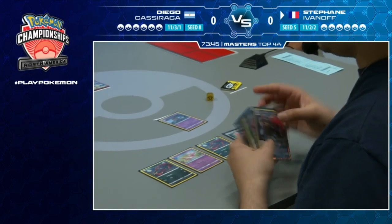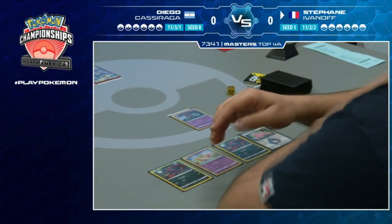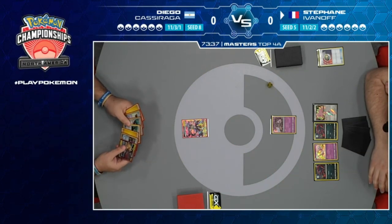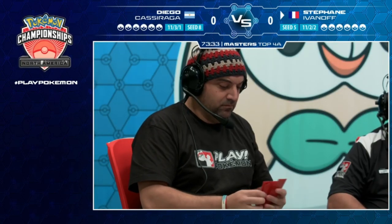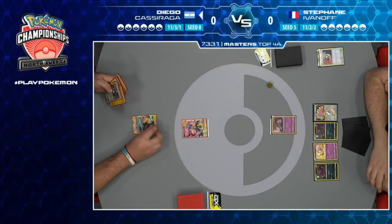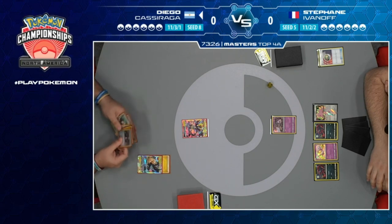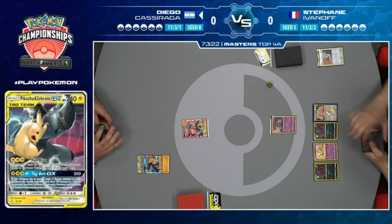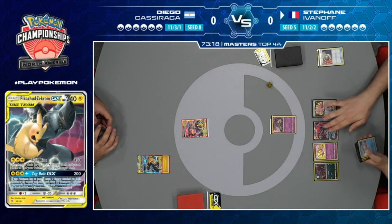Stefan is having a pretty amazing turn, having two Zoroarks. There's a Ditto - you don't really want to start with the Marshadow, but that Mew is great as it shuts down Pikachu and Zekrom's Tag Bolt GX. On Diego's turn, he has the Pikachu Zekrom but his hand is pretty terrible. We see a Zoroark GX coming down.